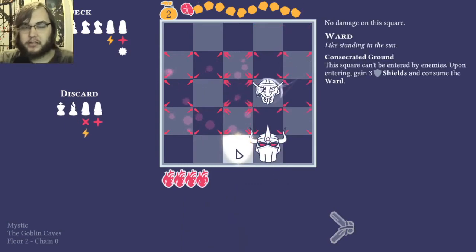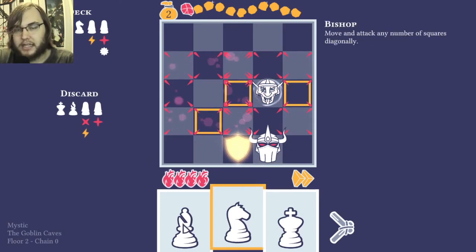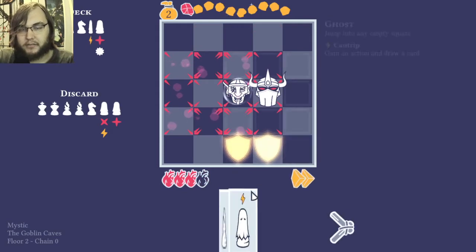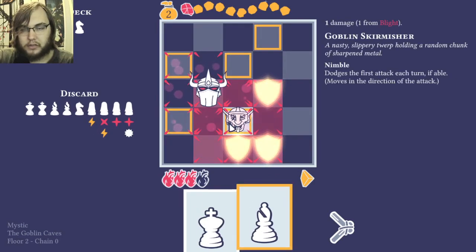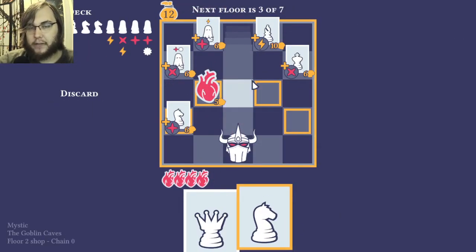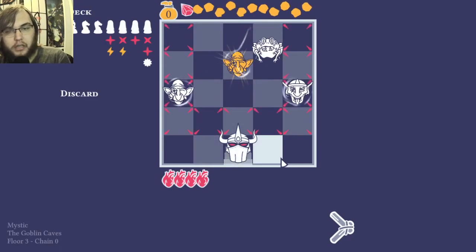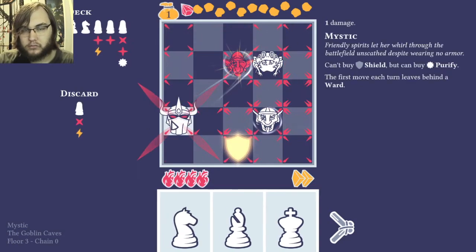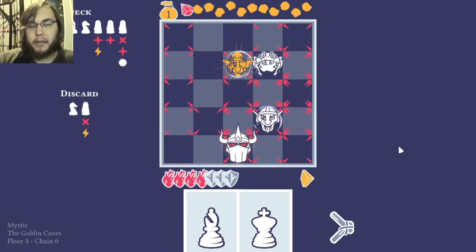I'll move out of here just to get rid of this. Enemies can't walk through the ward — the square can't be entered. So if you make a little wall out of these, it would take a long time and eat up all this gold, because that's loosely your turn limit. I shouldn't have taken that hit, but yeah — you can also use it as an attack.